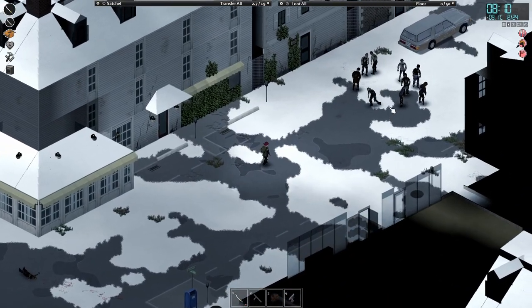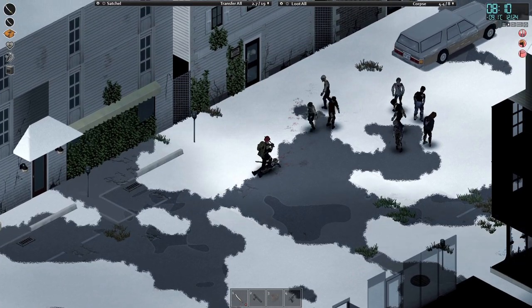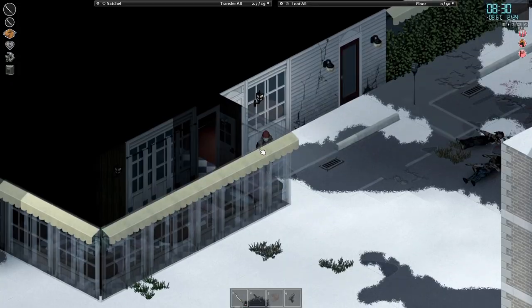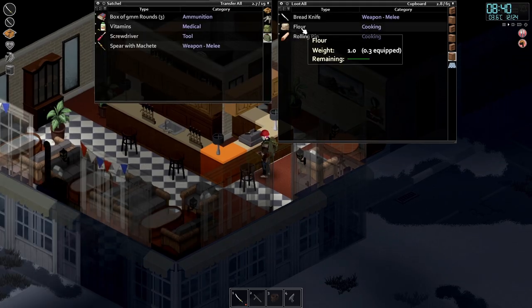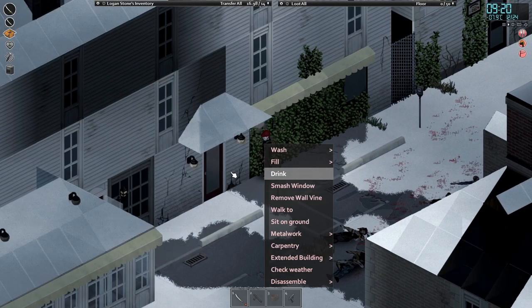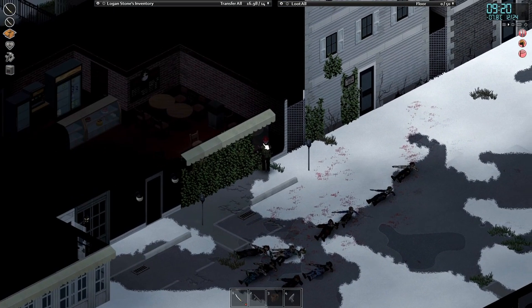How many zombies are here? That's a lot of zombies. Come on then. Just smash the window. We've got yeast, we've got some flour — exciting. Shotgun shells. Edible orange dye. There is a zombie there.